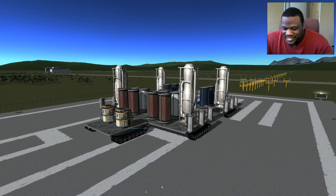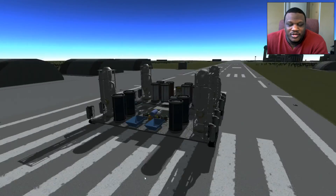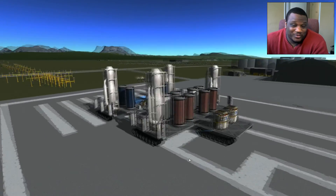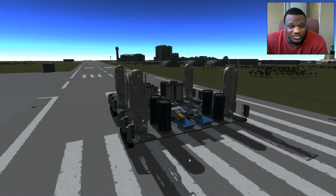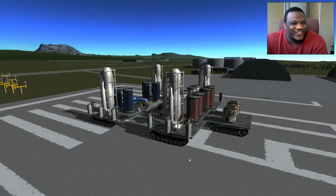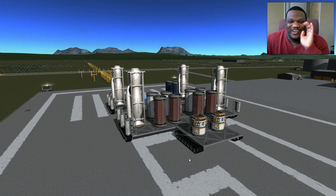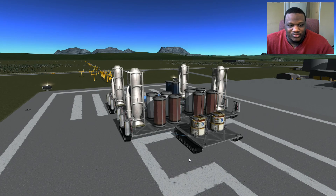What you're seeing right here is my newest station that I have created. It's a portable base — it can do its own drilling, can create its own vehicles, and hopefully we can get this thing to work somewhere. I want to put it on Minimus, but for right now we're going to do a current test on Kerbin because I want to make sure everything's going to work right. So let's go ahead and get this bad boy rolling here.